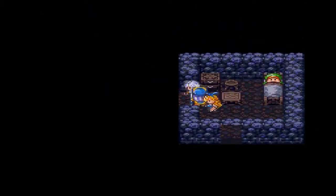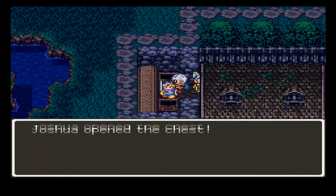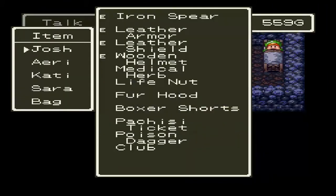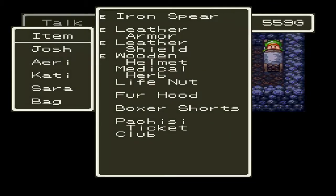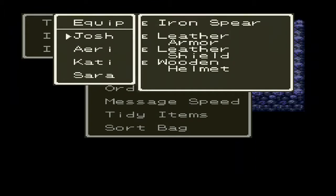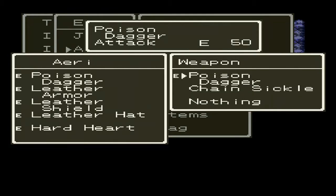And now here's something important you can actually do. While the shopkeeper is asleep, you can actually open the treasure chest and get the poison dagger and a club. The thief can make use of the poison dagger, although it makes her attack go down. But I believe it does poison the enemies. It's up to you if you want to use it or not — I'm not going to.